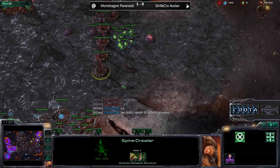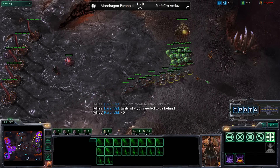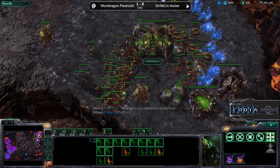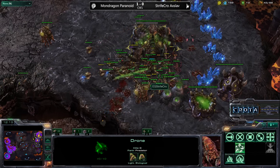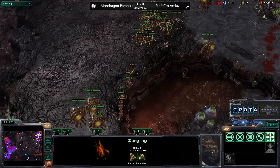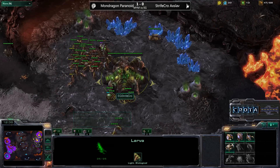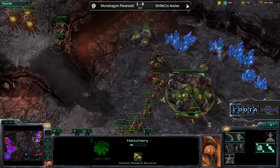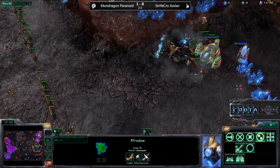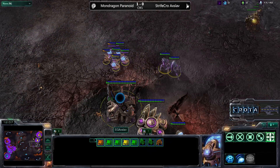Mondragon can easily create more Spinecrawlers here to complete the wall off, except for a very small opening, and all the Zerglings can simply funnel through there. The Zerglings are dancing back and forth, the Queen is coming in to engage, and Roaches are now coming in. Drones are now pulling off the Mineral line, but the Roaches are not able to catch up to those Zerglings — especially on the creep. The Zerglings of Mondragon are cleaning up Axelab's base, so this is all going to come down to a 2-base versus 4-base race. Axelab is still controlling his army of Sentries and Stalkers.